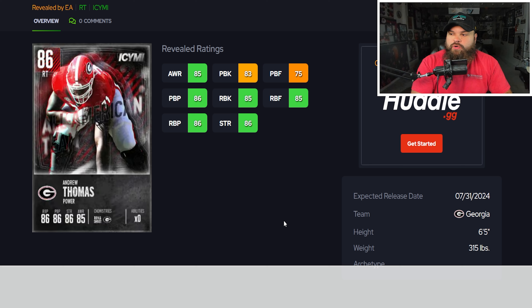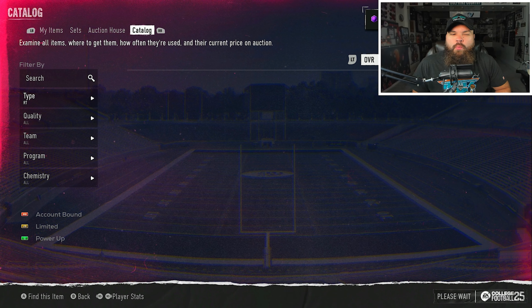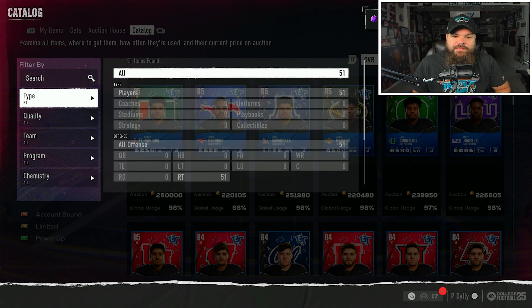After the initial recording, Andrew Thomas was also revealed at right tackle. He can fit as a run blocker with 85 run block, but his pass block finesse really hurts him - that's what makes him less appealing. The Arizona right tackle Jonah is still the preferred option over Andrew Thomas.